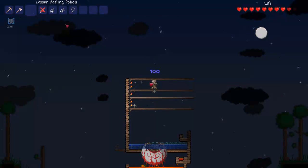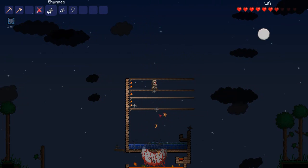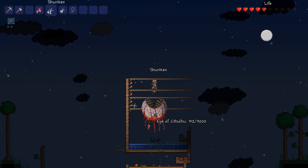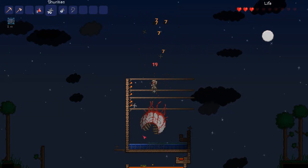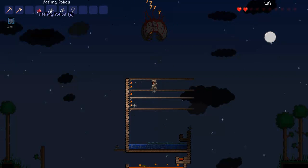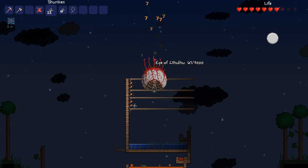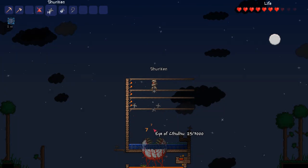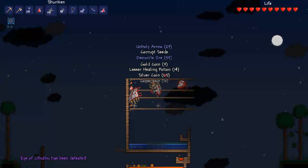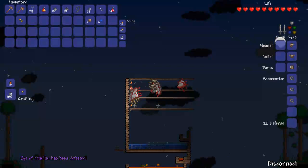I am starting to run out of shurikens, but luckily I still have that extra 100 if I need it. Another good thing about having this platform setup is that you can actually go down to the bottom and collect the shurikens — when they hit an object they have a 50% chance to be destroyed and a 50% chance to stay. There we have it, that's the Eye of Cthulhu defeated, and he drops demonite ore which will help you progress through the game.